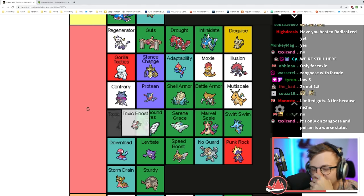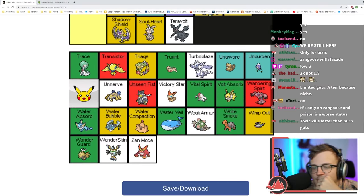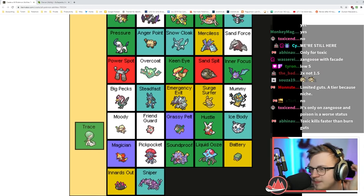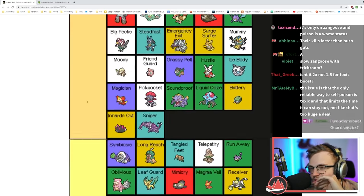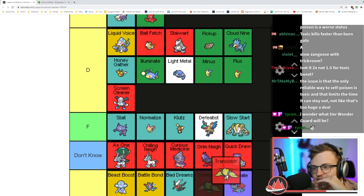Trace copies the opponent's ability — that can be good or useless. I think it's mid A tier — really useful in a lot of spots.